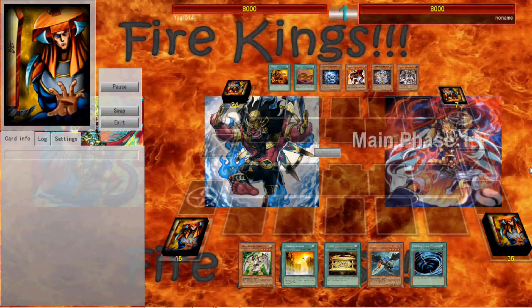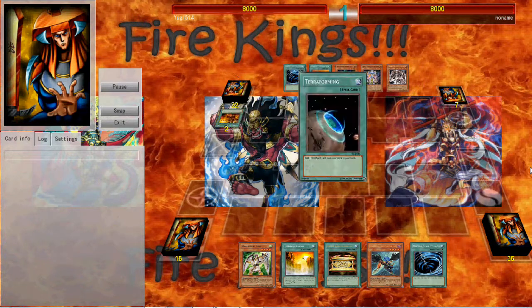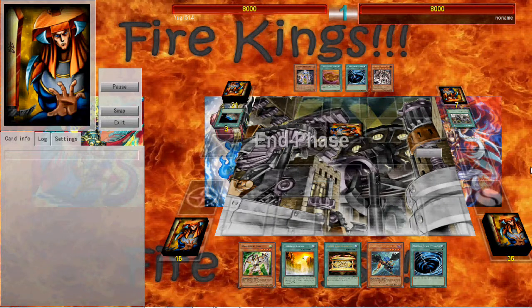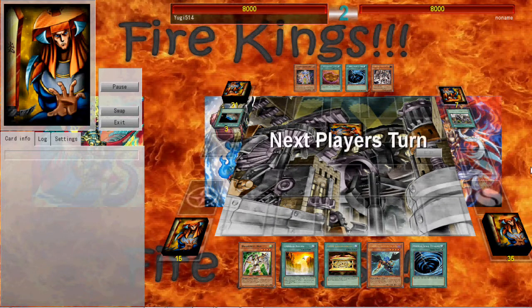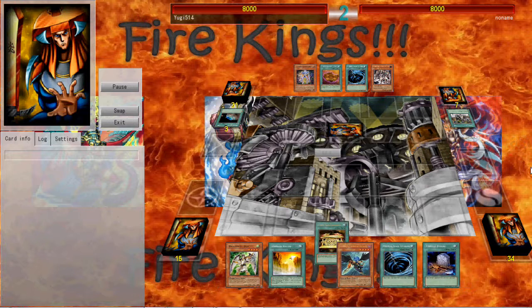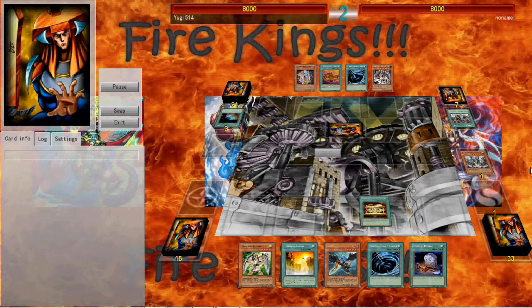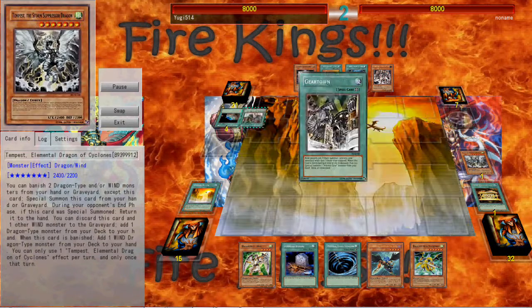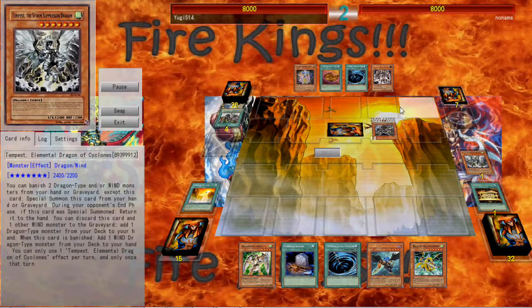This build of Oparks is very interesting — sort of similar to a build I'm familiar with. I have a really decent hand here. I go and use Sarcophagus to send that to the Graveyard so I can add Mistletown. Storm's Pressure Dragon helps the Dragonity deck out so much.